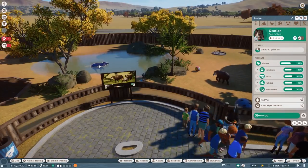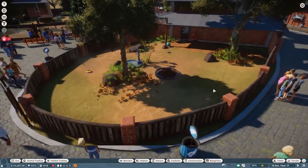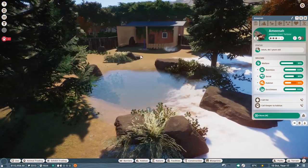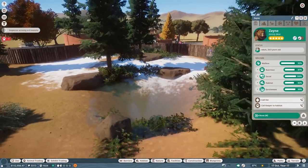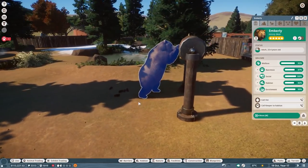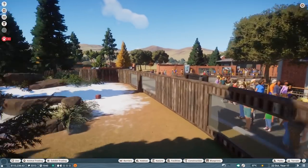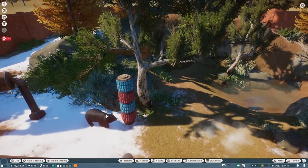Our tapirs are really happy in their habitat, hopefully we can see some cute little babies. Did we miss out on any other babies? No pregnancies or whatsoever? We have an adult grizzly bear right over here and another adult grizzly bear over here. As I mentioned earlier, the grizzly bears I had for years didn't have any babies, but as soon as I got new ones after the old ones died of old age, I did have babies.